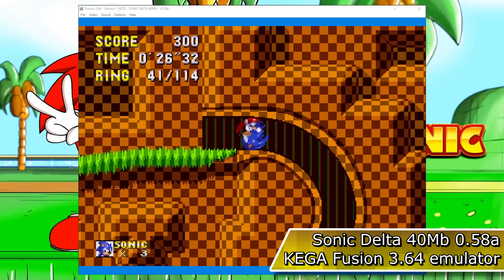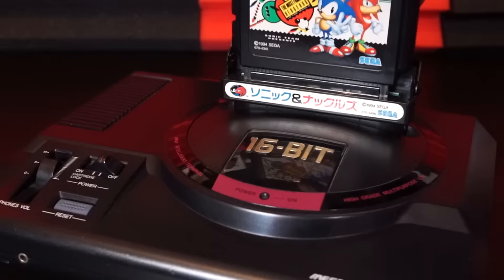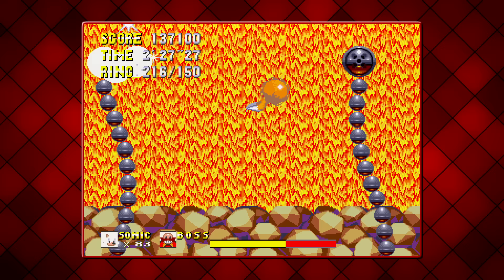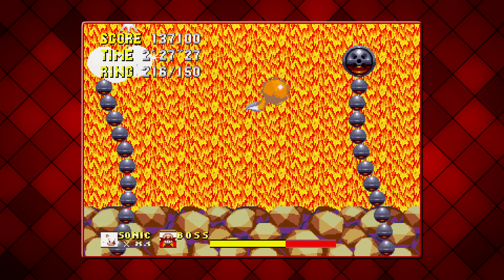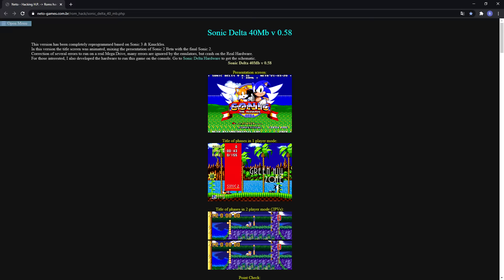Most emulators are perfectly fine with this after fine-tuning a few settings. But how does it fare when you want to play this on the authentic system it was built for? In today's episode, I needed to prepare myself and went ahead and purchased some extra flash carts — some cheap, some expensive, and one I will leave as a surprise to the very end. But will any of them achieve a flawless performance for Sonic Delta? Using version 0.5a, the latest as of recording this video, let's find out together.